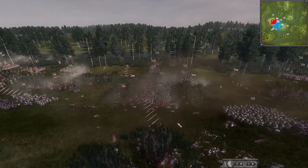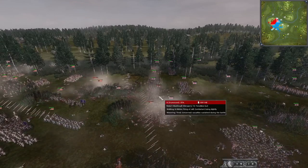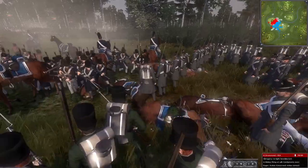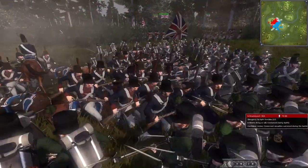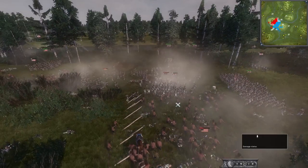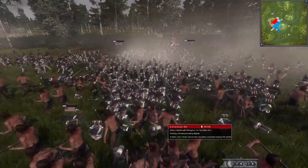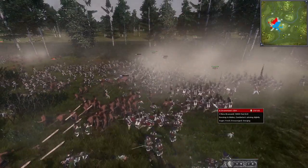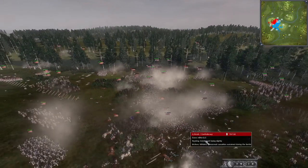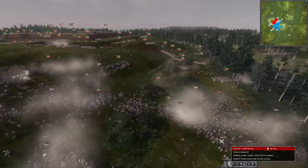Some Native Americans have been swayed to help the Americans rather than the British, and they've routed those fencibles. The cavalry charges in again but the King's Irish can form square — one of the few regular units on the battlefield. An American counter-charge with infantry comes in. This front line is crumbling for the British. The navy infantry takes out some fencibles on the flank, but they themselves get broken by a counter-charge from the New Brunswick Foot. What a mess — this is seriously chaotic.